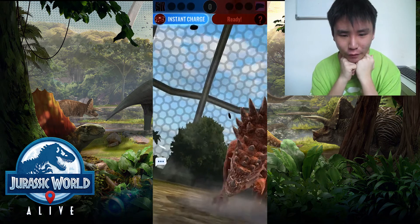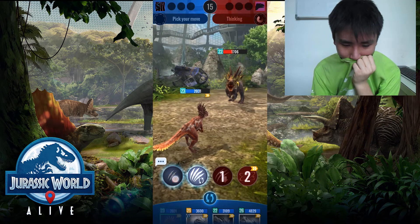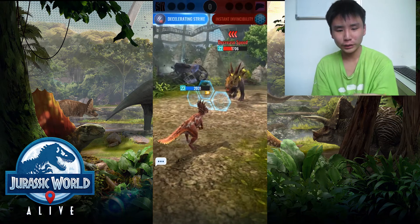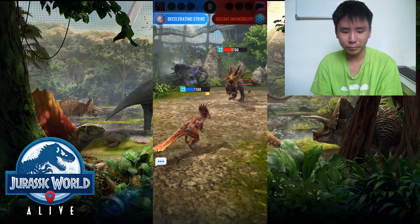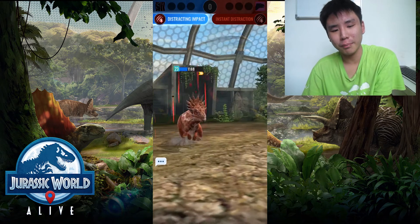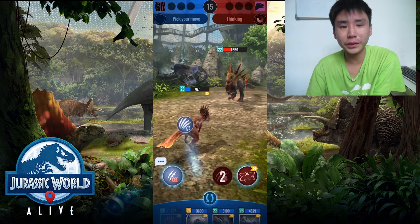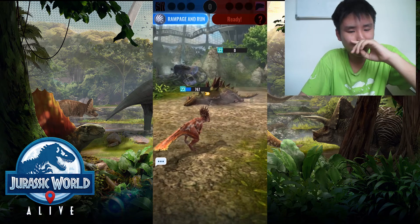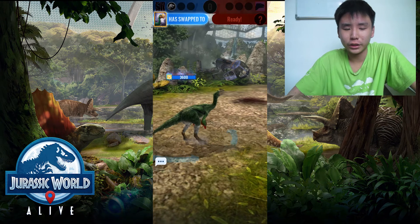Let's go for Instant Charge — hopefully get the stun. Yes! I could trick him into Rampage and Run so I'll go for Decelerating Strike. I predicted correctly — we're gonna take a lot of damage. 843 — quite a bit. We'll go for Distracting Impact. This was a really bad play for Diorajasaur — he should have gone for Instant Distraction instead of Instant Invincibility, to get more hits in. Normally Utarinex isn't a great counter to Diorajasaur because of the armor, but I played it correctly.